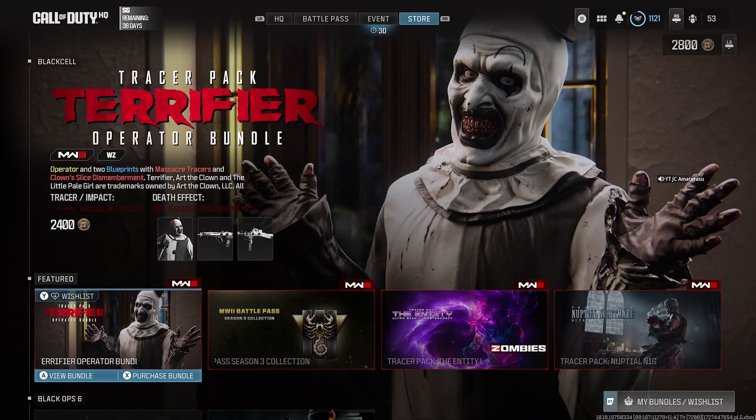Backing that up with a brand new Modern Warfare 3 video. Hope you're enjoying Season 6, but we have a brand new bundle that came out today. We got the Tracer Pack Terrifier Operator Bundle. It's 2,400 COD points, comes with Massacre Tracers and Clown Slash Dismemberment.